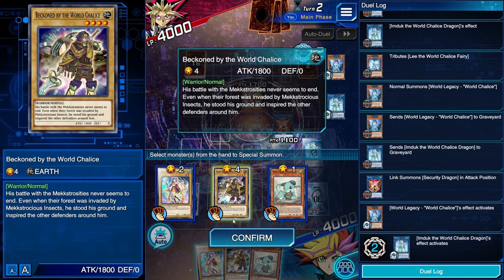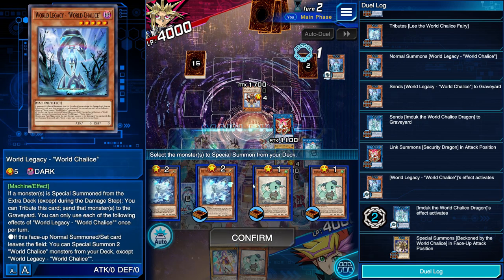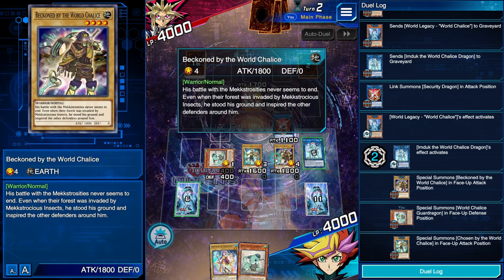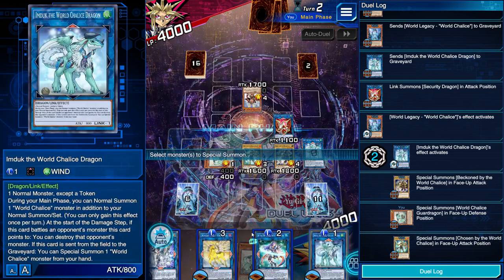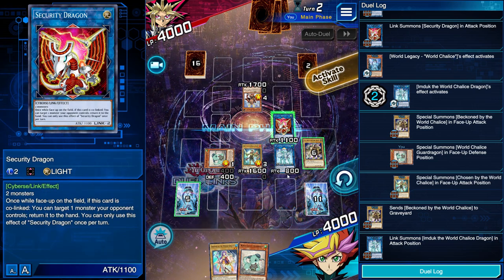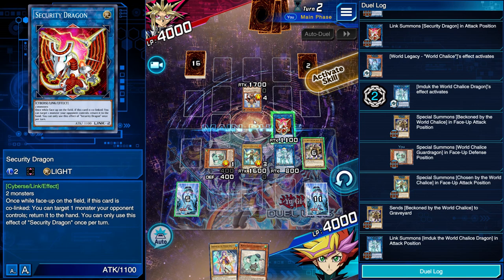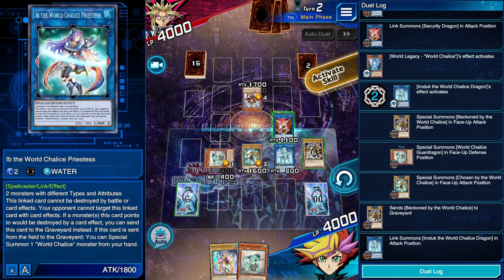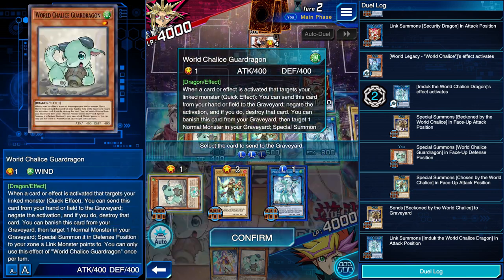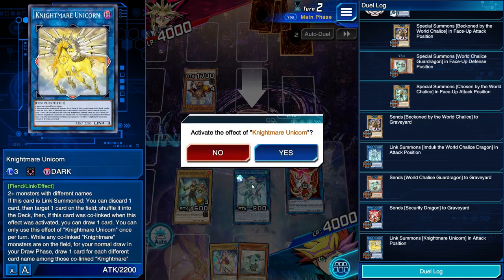Imduk is going to summon a normal monster to the zone Security Dragon points to, then World Legacy World Chalice summons whatever we want from deck. We want that one to be a normal monster so we can turn it into our second copy of Imduk — because Imduk points up to Security Dragon which points down, making them co-linked. So we use Security Dragon to bounce the opponent's monster. Let's pretend we bounced their monster and they happen to have another monster on field — we can go into Nightmare Unicorn using Security Dragon and another monster, making sure not to use Imduk.